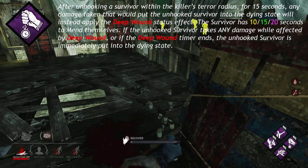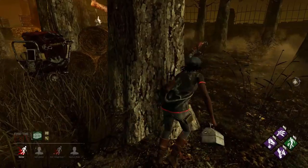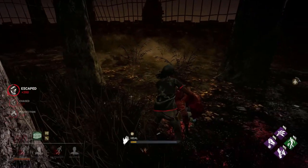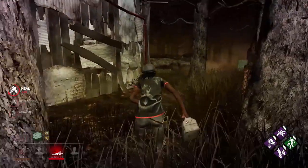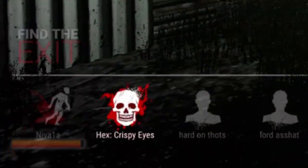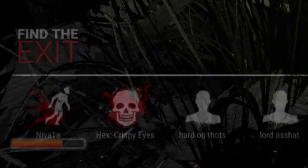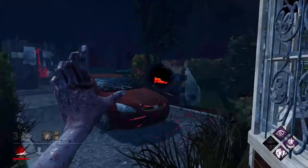As a survivor, you know if you are under the effects of Borrowed Time because when you get saved, you will see this icon appear on your screen on the right hand side. This is the Endurance status effect, meaning you can take one additional hit, and instead of downing you, it will apply the Deep Wound status effect. The Deep Wound status effect is not represented by any icon, but instead is represented by this orange bleedout bar under the survivor names in the bottom left corner. As it says in the description, if the timer hits zero, you will be put into the dying state, and your location will be revealed to the killer.